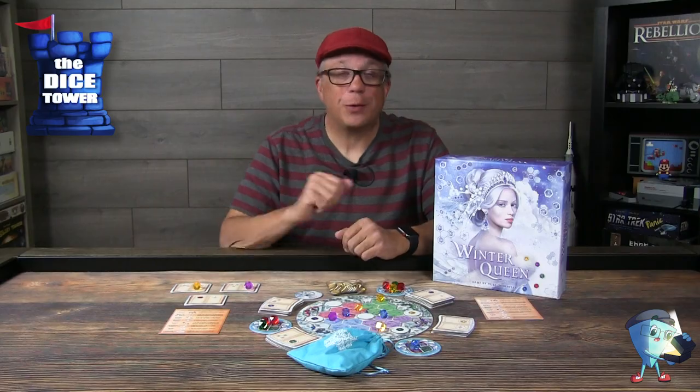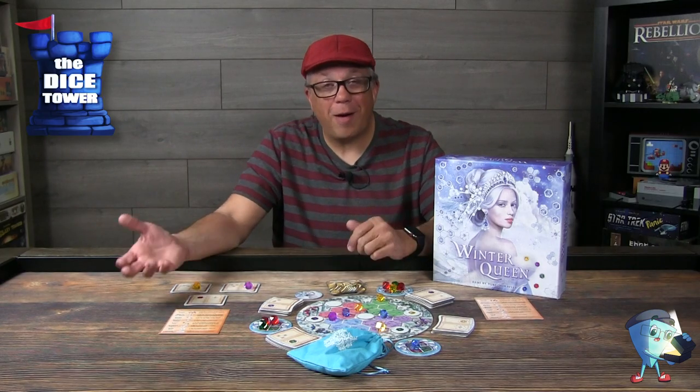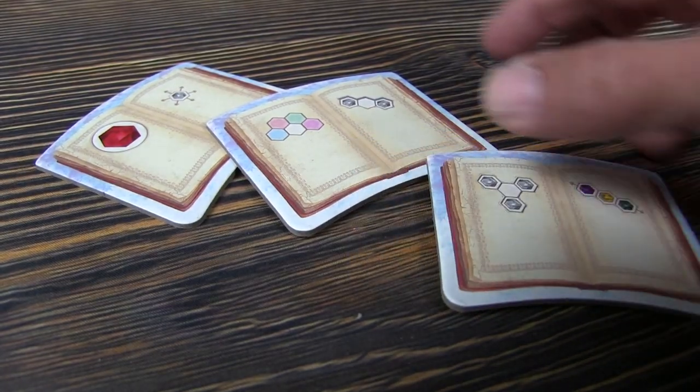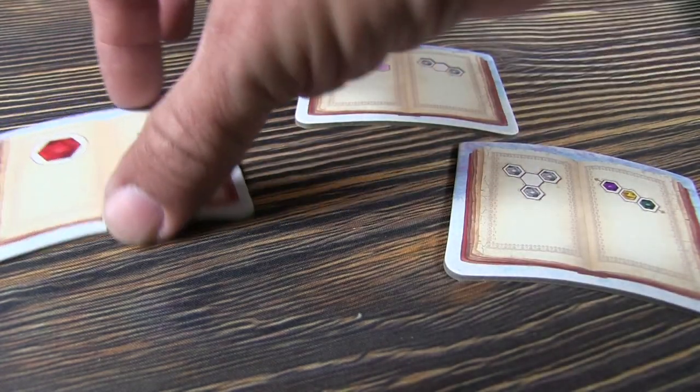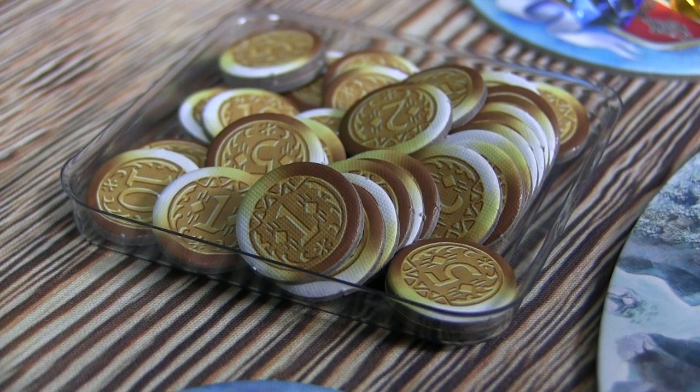Once the last crystal is pulled from the bag, that signals the game end. You finish out that round to get one more round. You won't be able to do any more scoring of cards, but you can still acquire different spell books and place crystals on them for end-game scoring. Whoever has the most coins at the end of the game becomes the next advisor to the Queen.